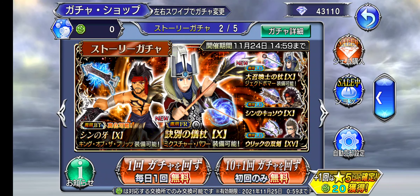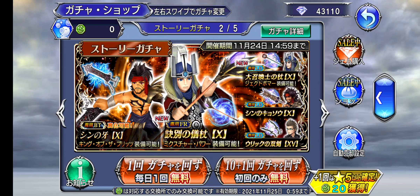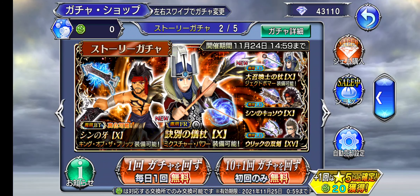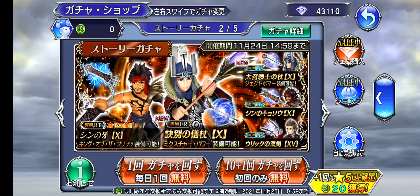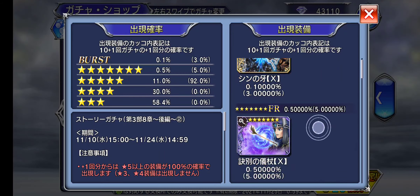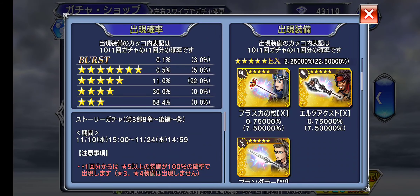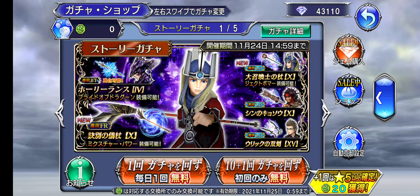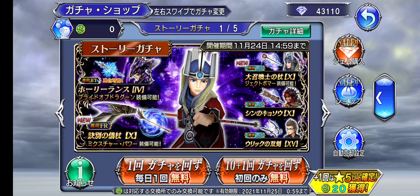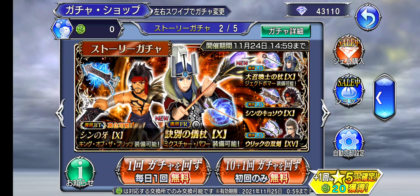You have another opportunity to pull Jax BT here, and at the same time you can hopefully pull for Braska's LD and FR weapon. His EX weapon is on this banner too, I just double-checked. You can go with either of these two banners — this one for Kane's BT weapon or this one for Jax BT weapon.